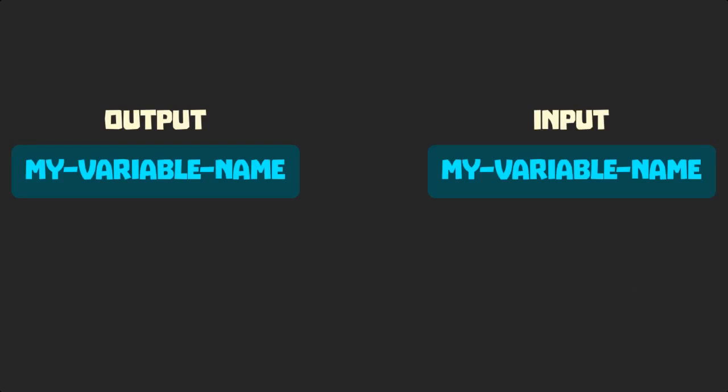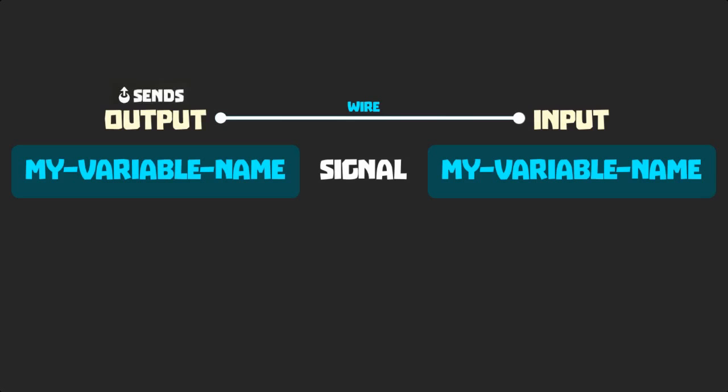Wireable blocks work just the same. If the output of one block and the input of another have the same variable, they become connected by a wire, and signals travel through them from the output of the first to the input of the second. The output sends the signal; the input receives the signal.